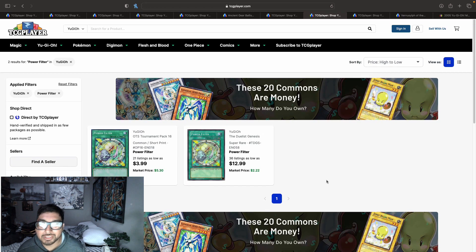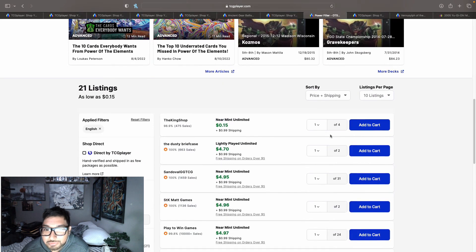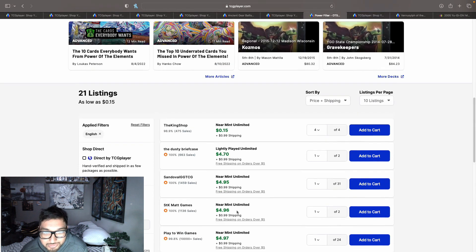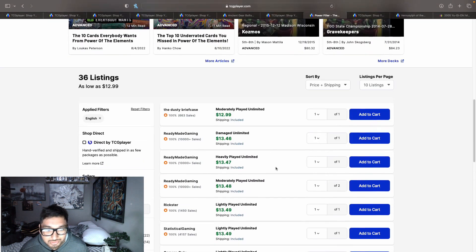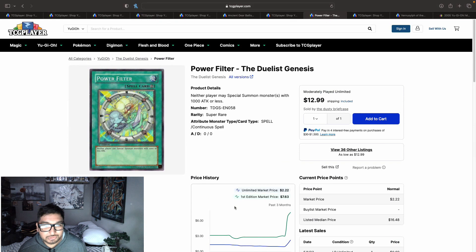Power Filter surprised me — I had some listed for around ten dollars and they sold. I found some commons in my folder and they sold for about five dollars. The common has 21 listings starting at $4.70, $5.70 with shipping, up to $5.98 — basically five dollars for Power Filter commons. The super rares hit a high of $18-20 but are now at $13.49 to $15 on the first page. The card says neither player may special summon monsters with 1000 attack or less, so it stops Purrely from special summoning.